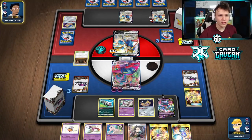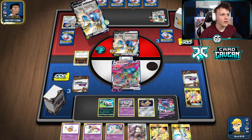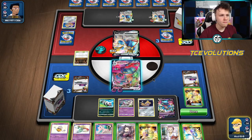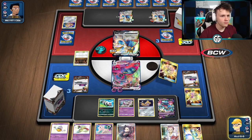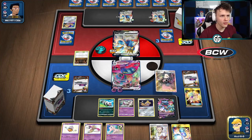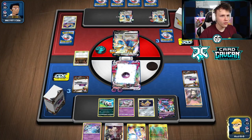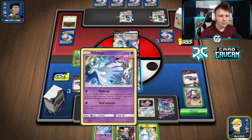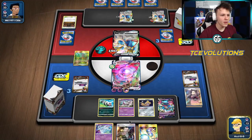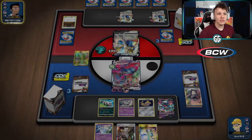Giratina is another reason not to fill the bench — could bring it back to snipe a Jirachi. Holding the Marnie for now; just going to Max Phantom regardless. Opponent used two Intrepid Swords to get up to a seven-card hand — Marnie becomes a bit better here. Discarding Malamar to grab a fresh one, putting Boss's Orders back in the deck — that's what we need. Going to Marnie now to disrupt the bigger hand. Boss's Orders plus Horror Energy ready.